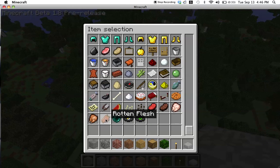New items: rotten flesh, dropped from zombies; cooked chicken; steak; watermelon — Notch has actually added watermelon; and ender pearls, dropped from Endermen.